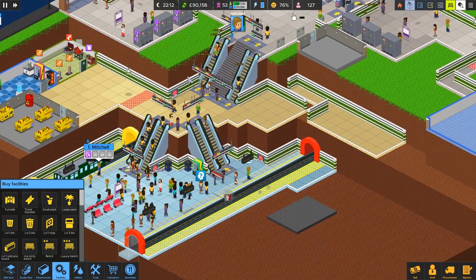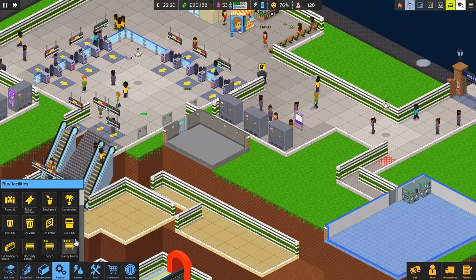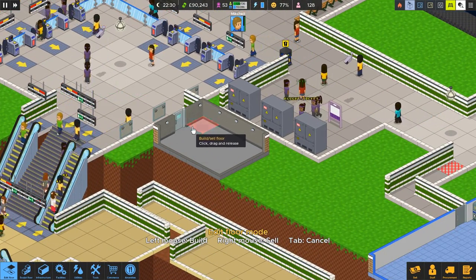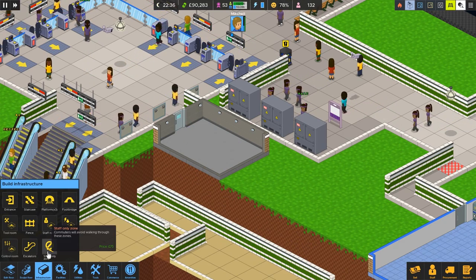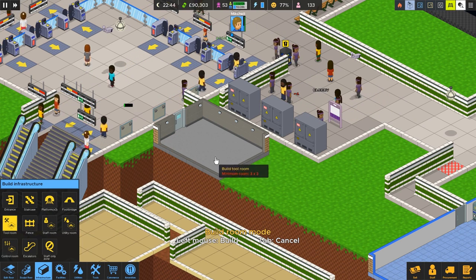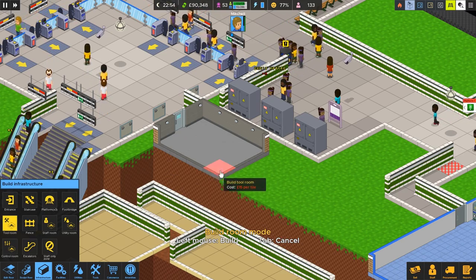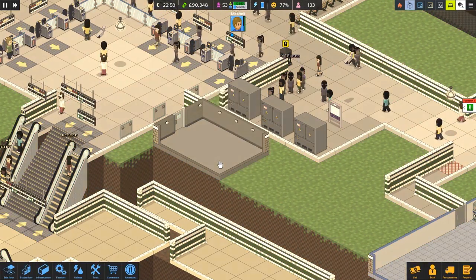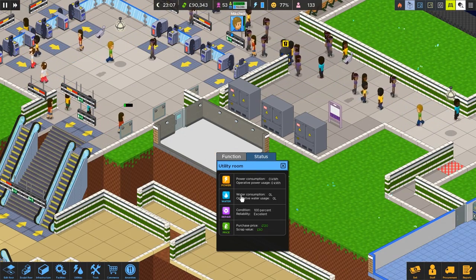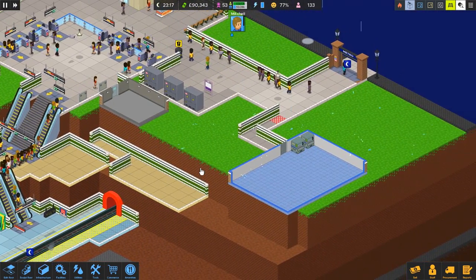Trains are coming and going, we're gaining reputation, we're gaining money. I need to repurpose this room — I want this to be a tool room instead. Right-click to delete — can't sell floor. Doesn't seem to be a way to actually delete the room. I need to turn that utility room into a tool room.